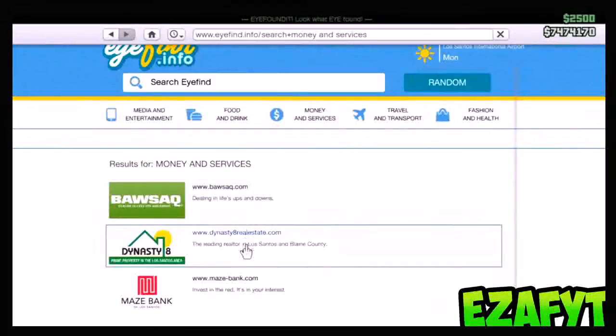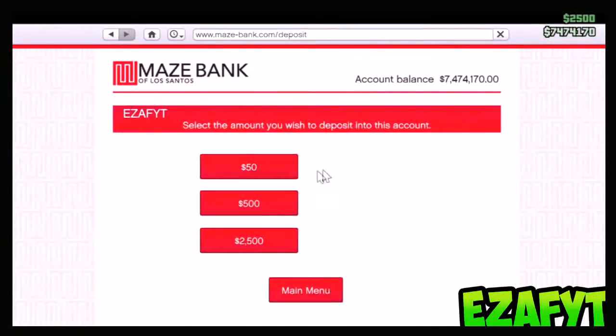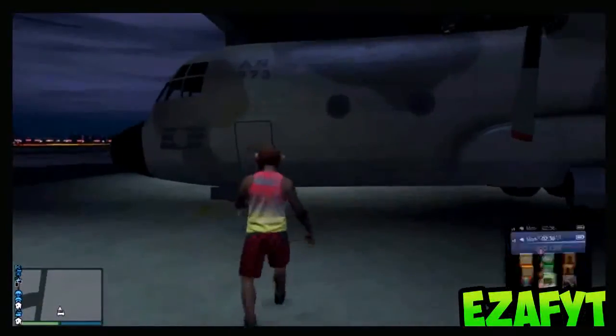So the first thing you want to do is go to your internet, money and services, Maze Bank, and deposit all of your money so you have $0 in your hand. Once you've done that, like I do in a minute here...